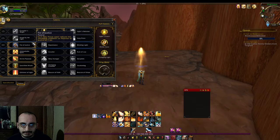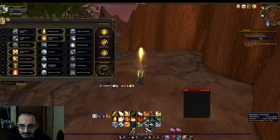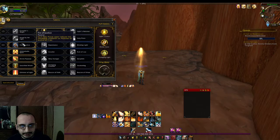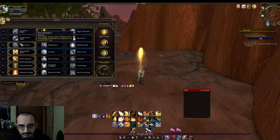I chose Fist of Justice for the level 30 talent. Each holy power spent reduces the remaining cooldown on Hammer of Justice by two seconds. I found that more beneficial than Repentance or Blinding Light, simply because if you're spending your holy power, you can take that full one-minute cooldown down to virtually nothing if you do it right.